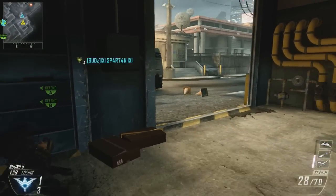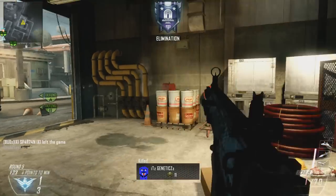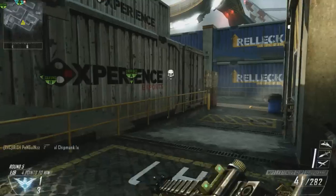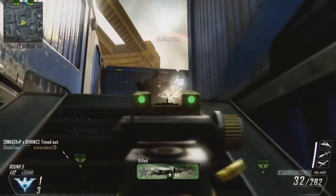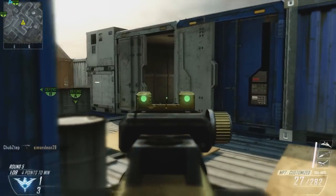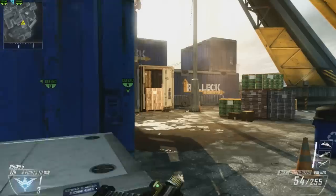Watch what he does here. He sees a guy out there and knows there's a Scar-L on the floor, so he picks up that gun to equip himself for the long-range engagement. That is something that only comes from a player who knows exactly what he's doing. He's now got a Scar-L for any further long-range engagements later in the round. Dodging a bouncing betty on the stairs, he gets a bit lucky there, and Adam survives that little battle using the stairs to his advantage.